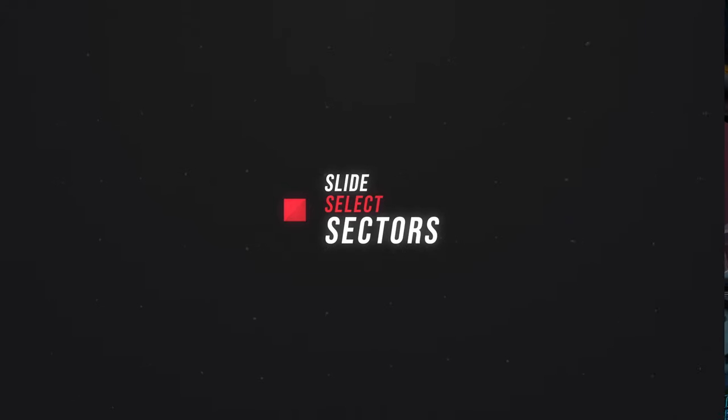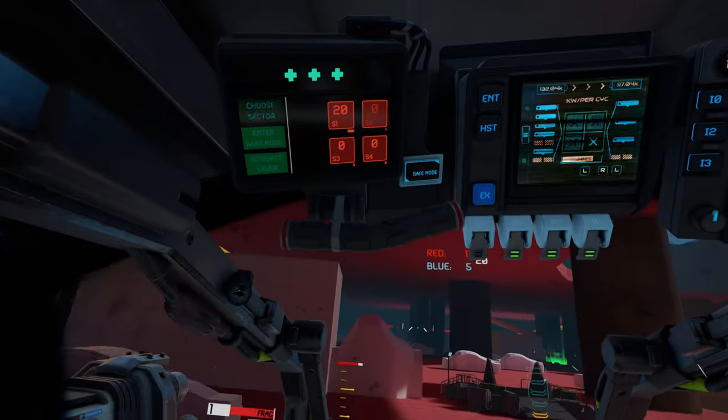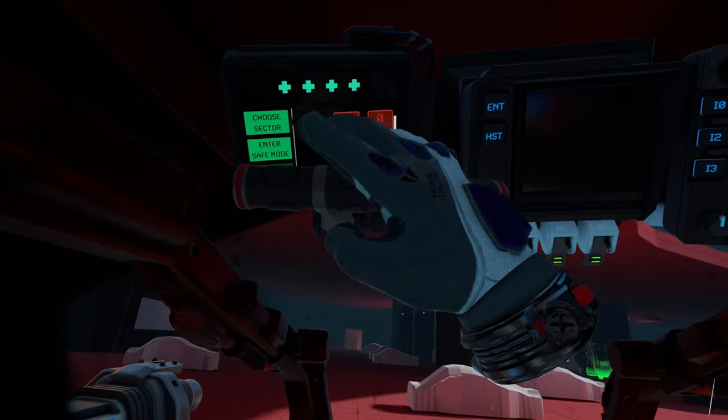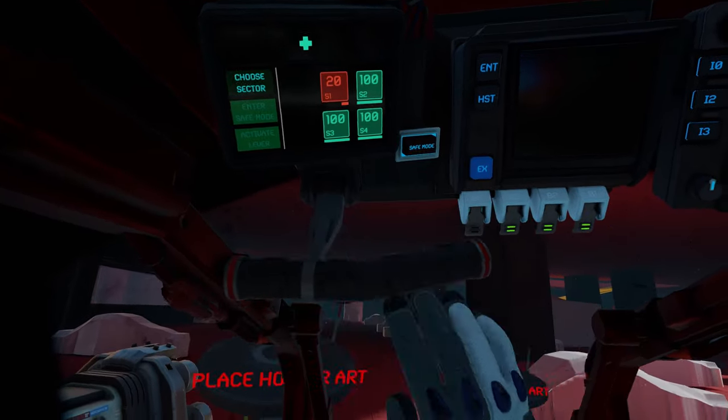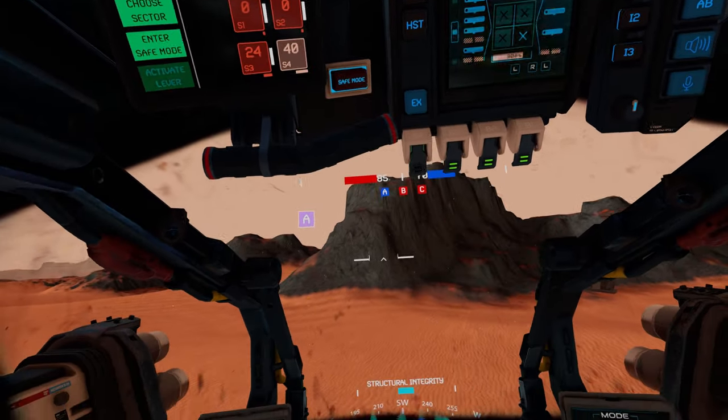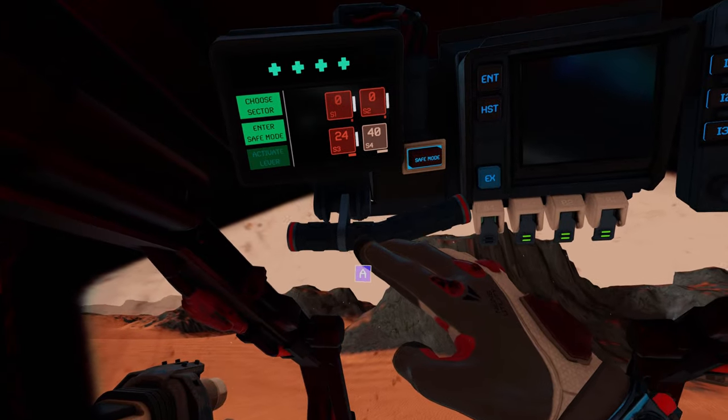Slide Select Sectors. For all the ace pilots out there, you can now slide select damage sectors for much faster repairs when time is not on your side. It'll take some practice, but if you can master it, it'll give you an edge on the battlefield — and frankly, if you can pull it off, it just looks straight up badass.